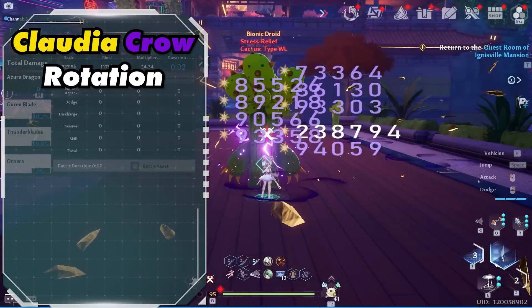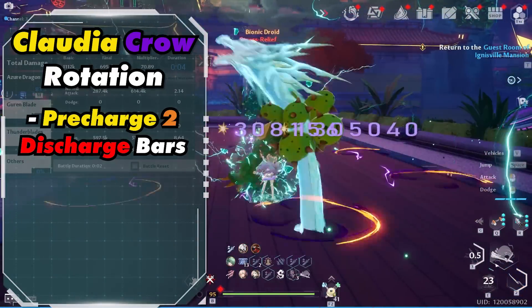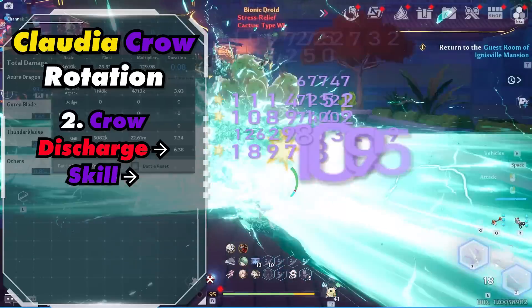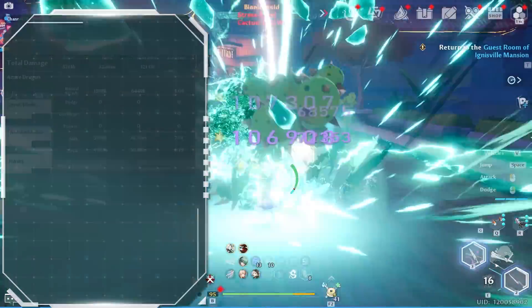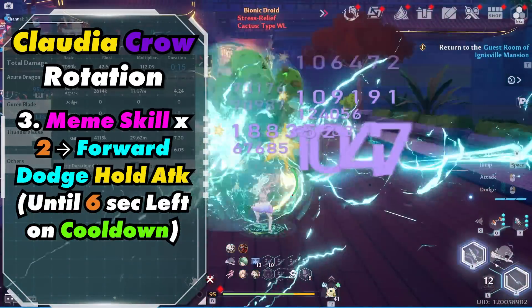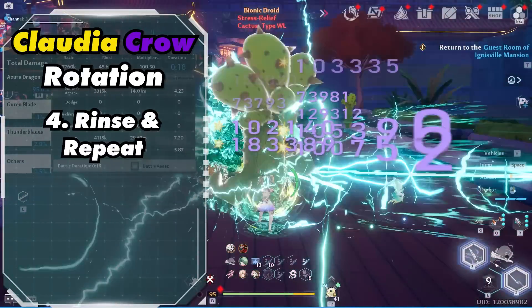So let's quickly go over the rotation. Ideally you want to have two discharge bars for faster buffs. Start out by activating Claudia's discharge into her skill, then Crow's discharge into his skill if available. Then activate Mimi's skill 2 times, do a forward dodge attack, and do a hold attack until 6 seconds left of her cooldown. And then rinse and repeat.